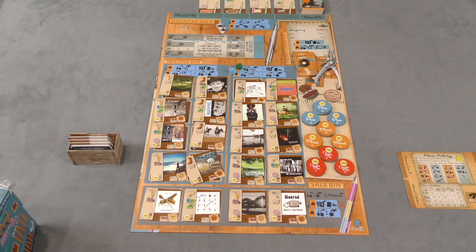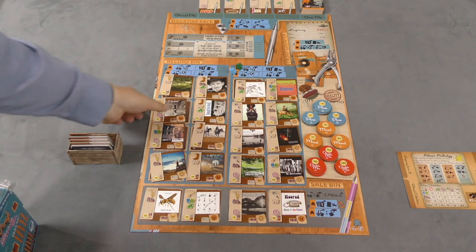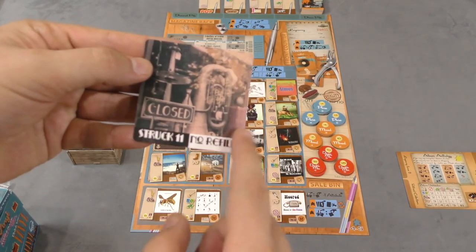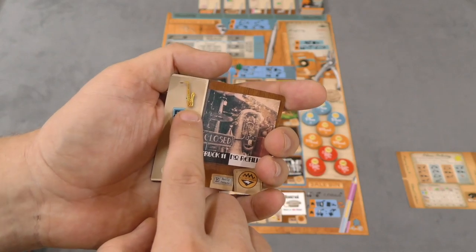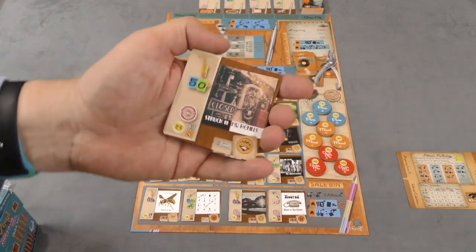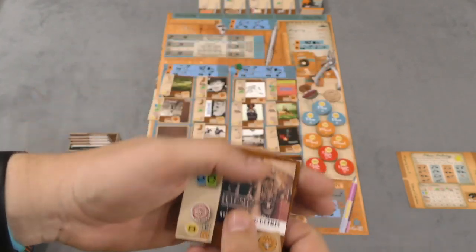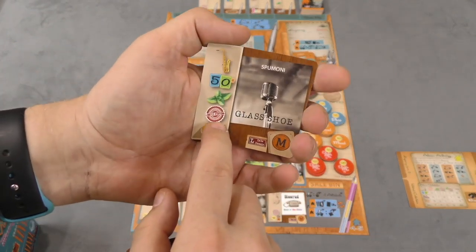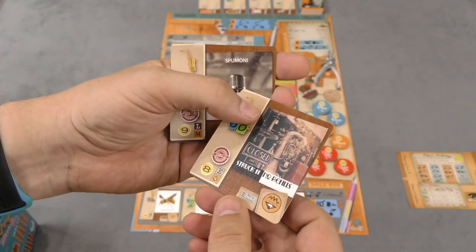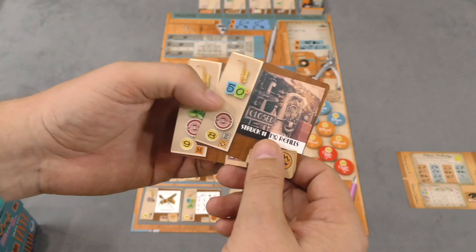In this base game box you are going to be collecting records, and these records are going to have different icons on them. On the back it shows you the full artwork of the album, but on the front it shows you the genre. So this is jazz, and in the base game there's jazz, country, pop, and rock. It shows you what era it's from — there's 50s, 60s, and 70s. It might show some other symbols, like this one is a limited edition and it's in mint condition. There's also L for late decade and E for early decade, the record company, and down here is how many victory points the album is worth.